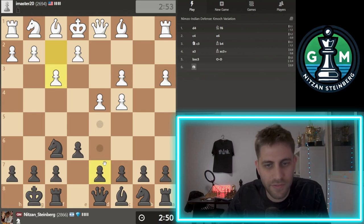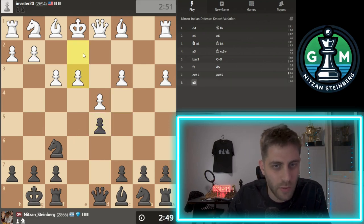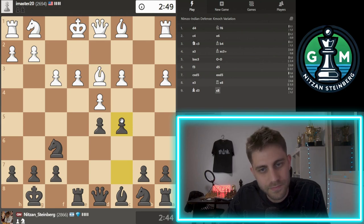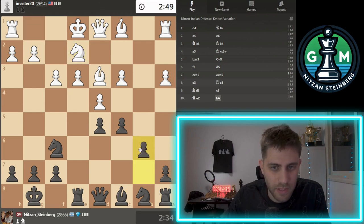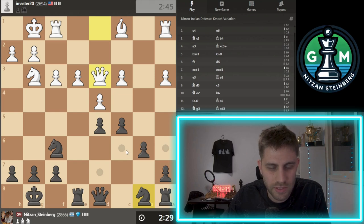This is nice. I think d5 is the main move, so let's play d5, but I'm not playing like this. So now e3. Let's play Re8. And now c5. Nc6, or maybe b6 with Be6. I'm not familiar with this position. Let's play b6.